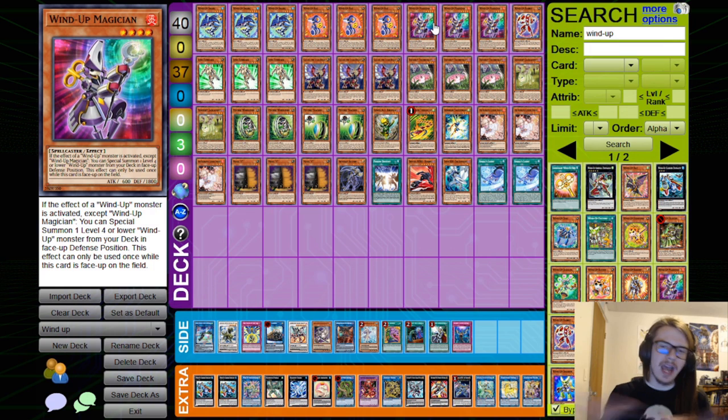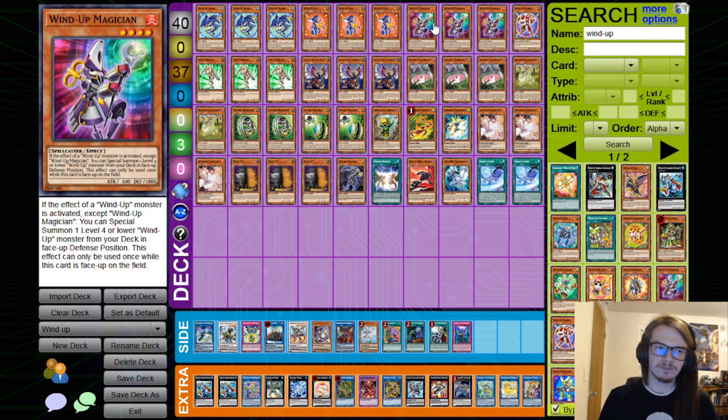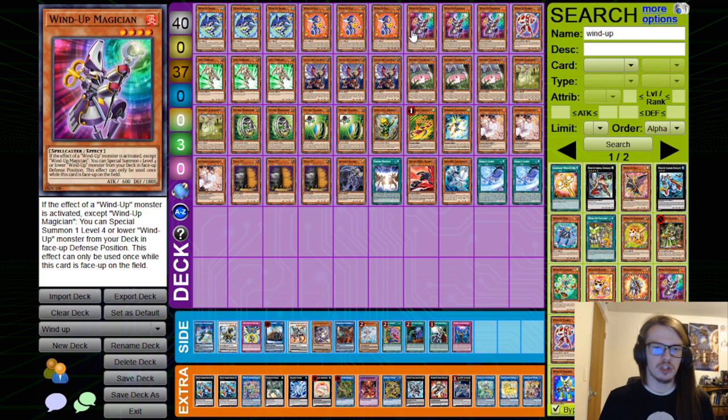Then we have Wind-Up Magician, which is absolutely insane because it Specials from the deck as long as you activate another Wind-Up effect — which is not hard. You Normal Summon a Wind-Up Magician, you Special Summon a Shark, and then you can activate Shark, which then triggers the Wind-Up Magician. Which then can Special Summon a Shark — or another Wind-Up Magician. Yes, you can Summon a Wind-Up Magician off of Wind-Up Magician.